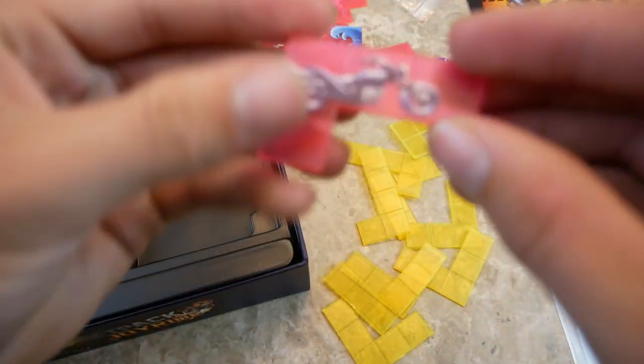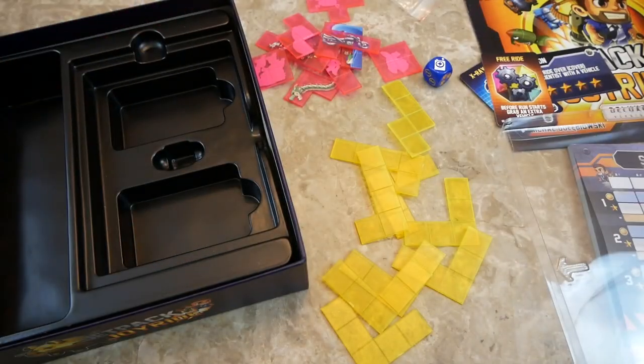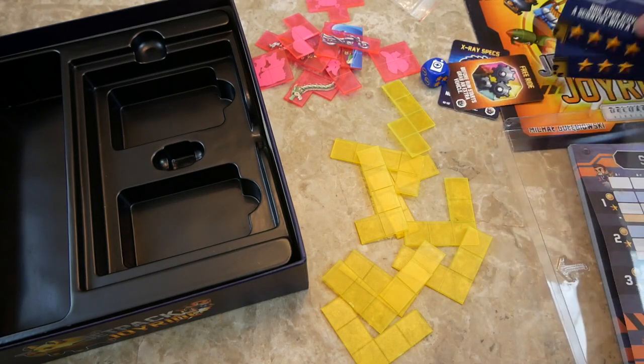These new vehicle tiles are super cool because they have art printed on them. The expansion also comes with two gadget cards and two missions. That's what you get in Jetpack Joyride.